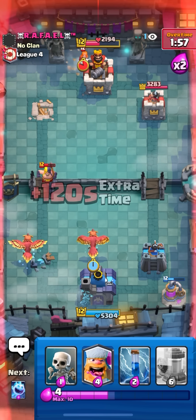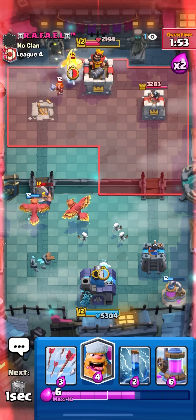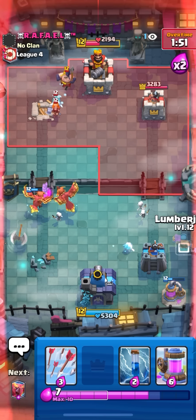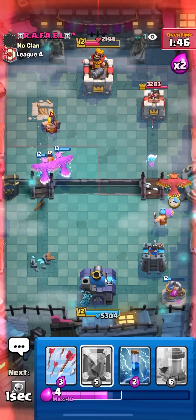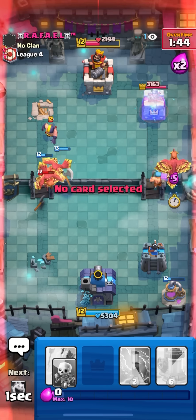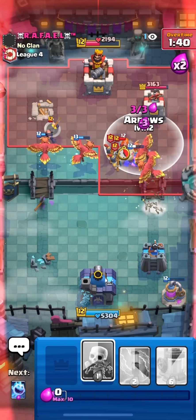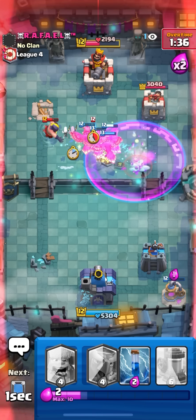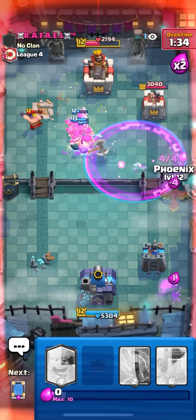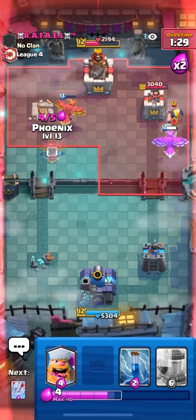I was hoping the eggs would pop up but the XC got a lot of value there. Gonna have to go phoenix in the back - I need to find a way to kill the XC back there but I can't just mirror arrows it, it's too tanky. I need to actually get a phoenix on the XC. If he goes in I'm gonna go lumberjack on defense going opposite lane because he spent the XC on the left - he's probably not gonna be back to the second one.